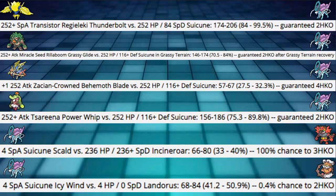Next: 252 Plus Attack Miracle Seed Rillaboom Grassy Glide — this doesn't cover Choice Band, but Choice Band Rillaboom isn't very frequent anymore. With Miracle Seed it's still doing 70 to 85% even in Grassy Terrain, which is a lot of damage, but we are still living with a pretty safe amount. If your opponent dedicates a double attack to Suicune right off the bat, it's not the end of the world.